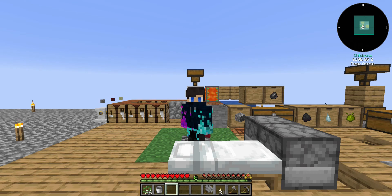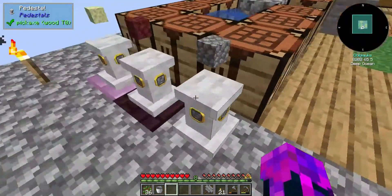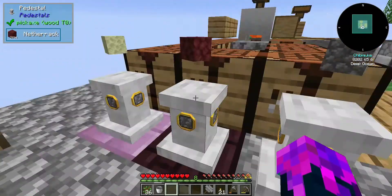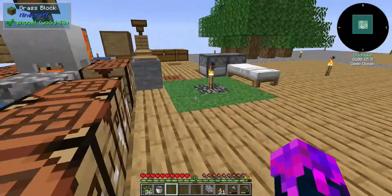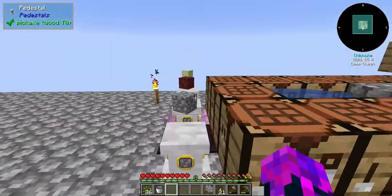Hi there, I'm ShibaQ and welcome back to my All The Mods 6 To the Sky slot pad let's play. Last episode we went and basically made the pear stones - the very OP pear stones to generate resources for us like cobblestone, netherrack and endstone as you can see right here. I've gotten quite a bit of it already and it will just keep on generating stuff and we can automate stuff with them as well.